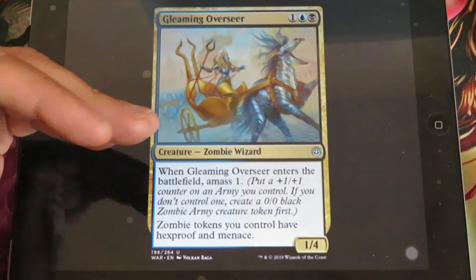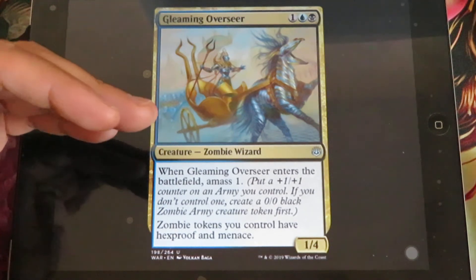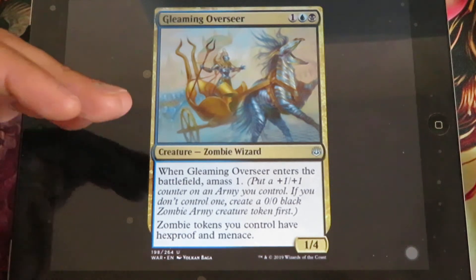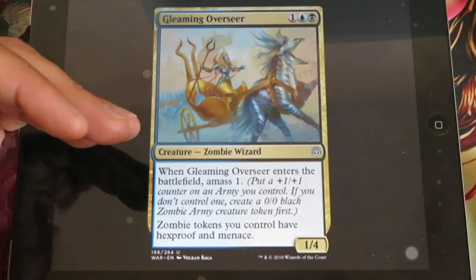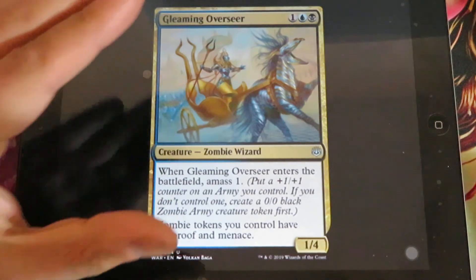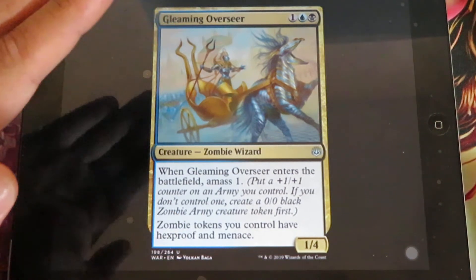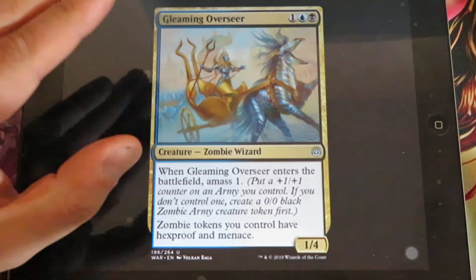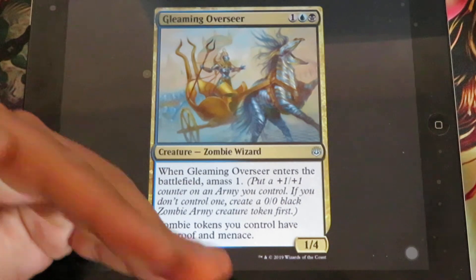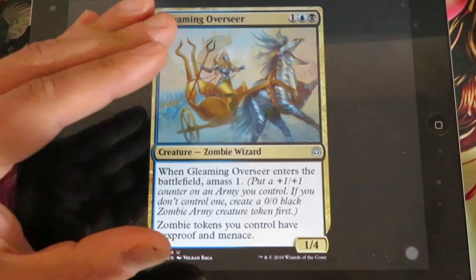Gleaming Overseer - for 1 blue and 1 black, it's a zombie wizard, 1/4. When it enters the battlefield, you amass 1. Zombie tokens you control have hexproof and menace. This is a very strong zombie creature - it's a zombie lord, and I think if we have a zombie deck in standard, this will be one of those cards in the deck.